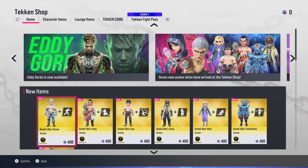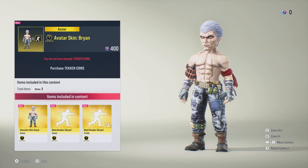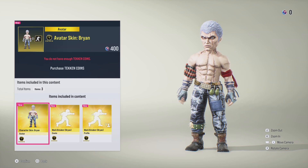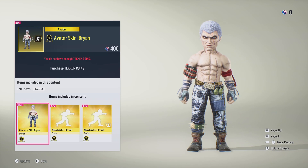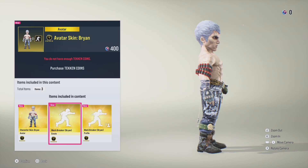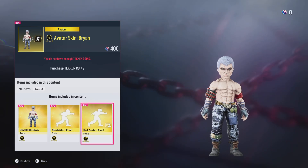Jumping straight in, we have our first one which is Brian — the avatar skin Brian. These are a lot on the cheaper side, which is very very cool in my opinion. We've also got the Mac Breaker emote, and then also the emote for our profile as well.